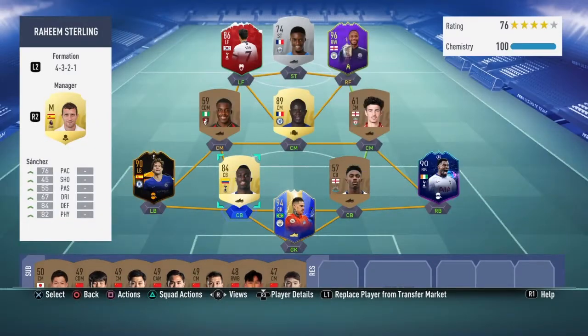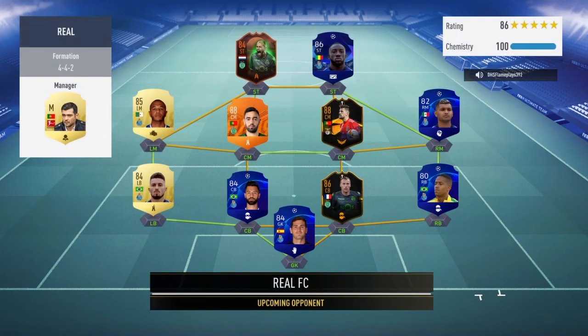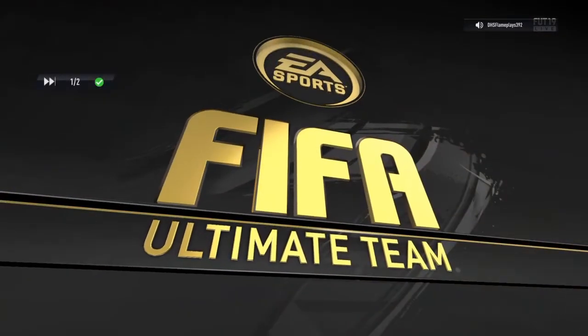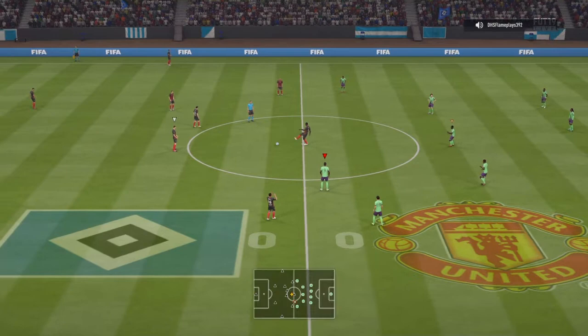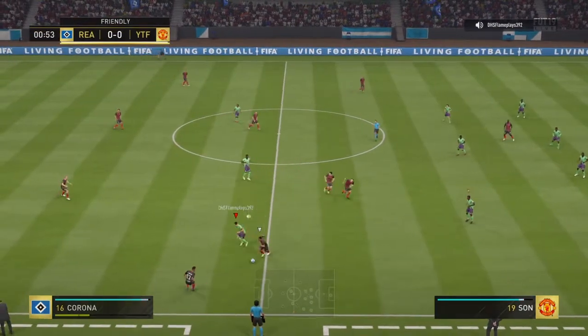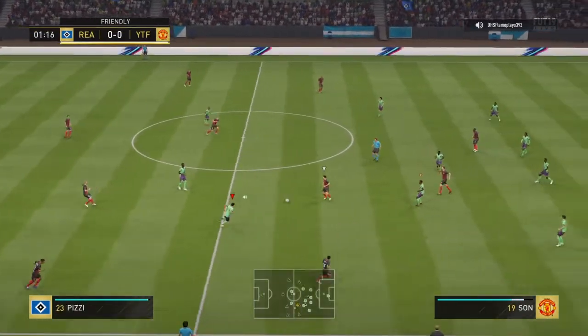Our next opponent is also doing a Ligue 1 squad, but the difference is he has money — he went and got himself Bruno Fernandez, Pizzi, Matthew, Casillas, Erdem, El Tau, Felipe, Tellers, Brahimi, Korent, and Murega up front. Just because this guy knows how to spend money on a game doesn't mean he's good. Let's see if we can get some upgrades.